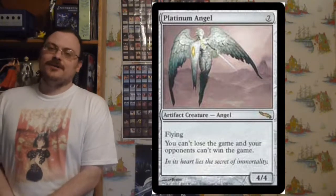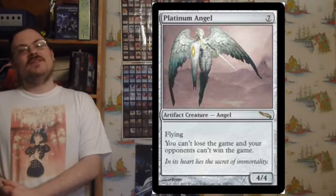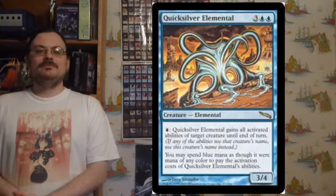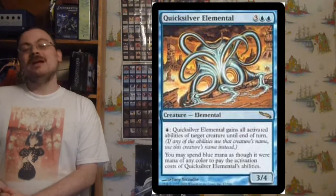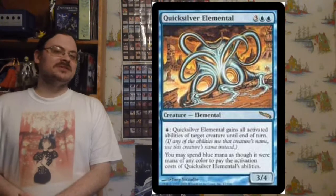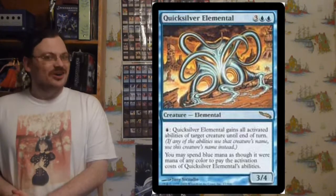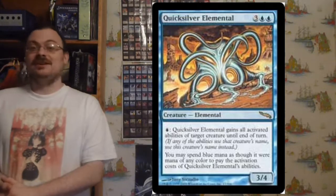Platinum Angel: a 4/4 flyer — you can't lose the game and your opponents can't win the game. As long as Platinum Angel is out, your only option is winning. Quicksilver Elemental: a 3/4; for one blue mana, copy all of target creature's activated abilities, and blue mana may be used as mana of any color when activating these abilities. So you can copy every creature's activated abilities, using blue mana for any of them, though these copied abilities only last until end of turn.